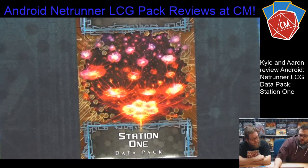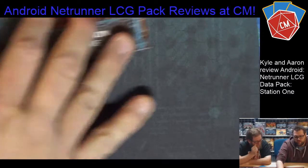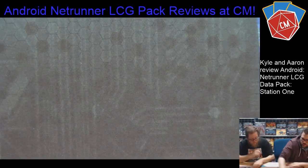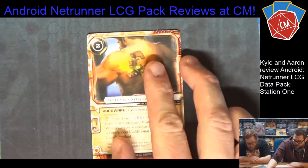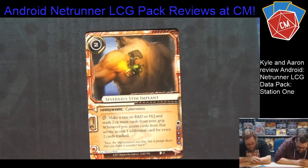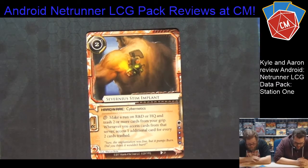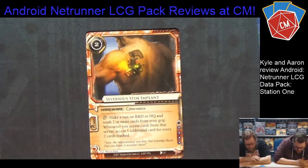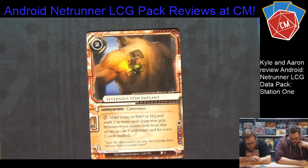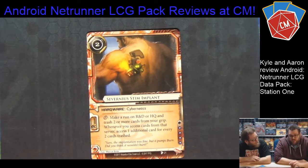Let's dive right in. We're going to go in pack order, so if you have your packs ready, crack it open and follow along. The first card we have here is — I'm gonna butcher these names — Severin Stim Implants. It says: as a click, make a run on R&D and HQ and trash two or more cards from your grip. Whenever you access a card from that server, access one additional card for every two cards trashed. So just good anarch behavior.